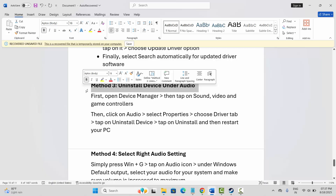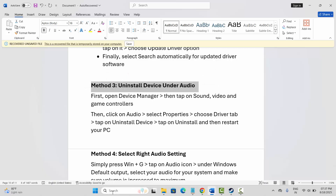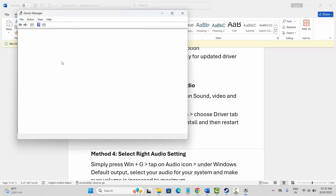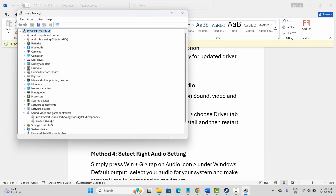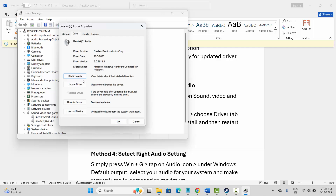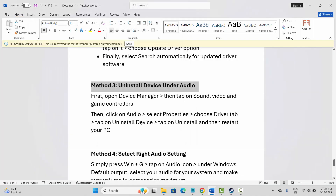The next method is to uninstall the device under audio. Go to the search option, search for Device Manager, and expand Sound, Video and Game Controllers. Select your audio device, right click on it, click on Properties, go to the Driver tab, and click on Uninstall Device. After uninstalling, restart your PC and check if the sound problem is resolved while playing the game.